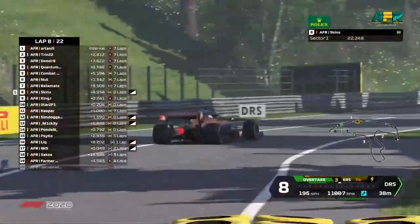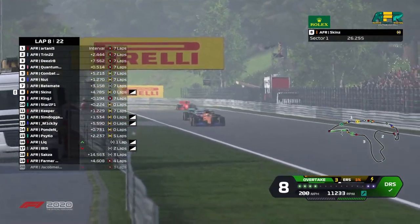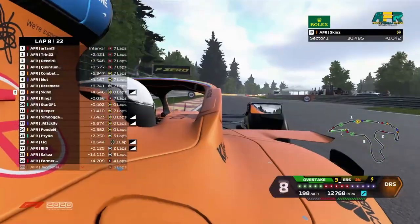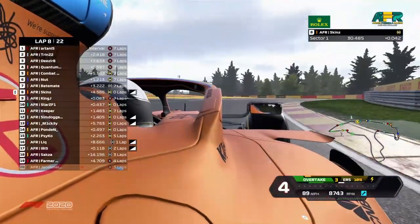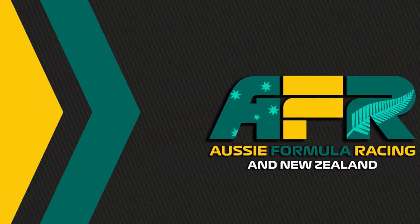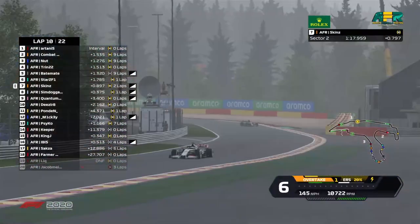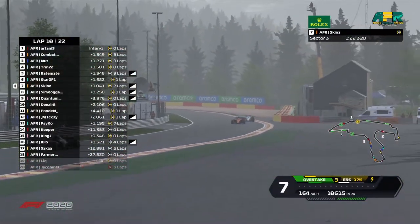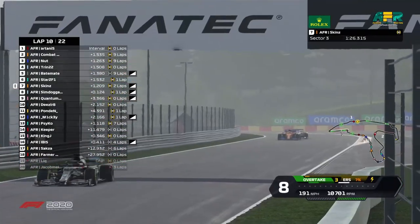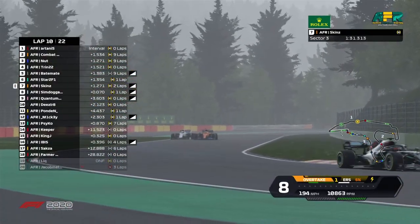Skins has got a tow on the Racing Point and he's gone between both of them. He's got DRS as well. For some reason King J backs right out of that. He's coming back at him — oh, he hangs around the outside and gets it done. Well done, skins — great defense. Sim is intersecting the two; he's pushing very hard to get by but with only 8% ERS left.